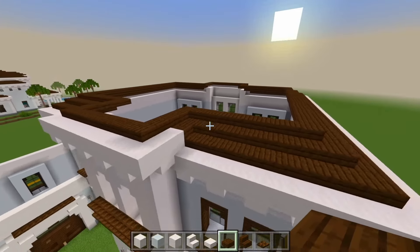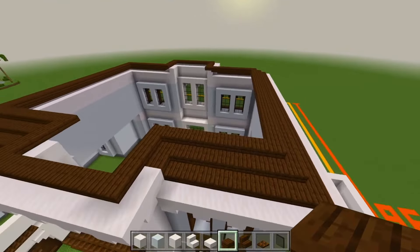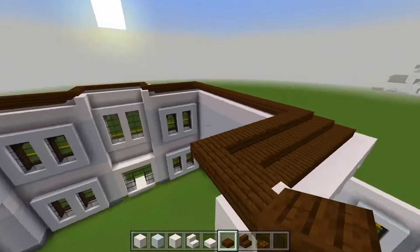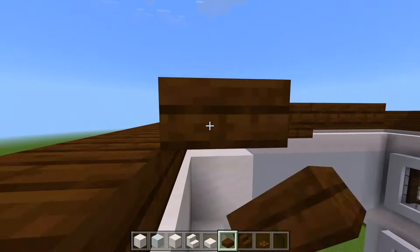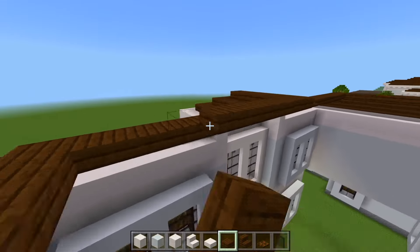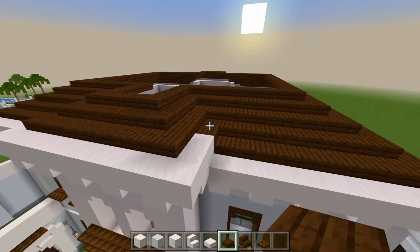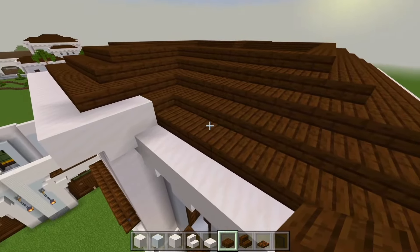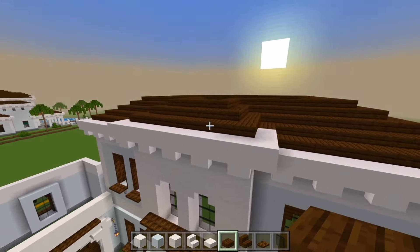So we have the first three layers like that. Looks good — we'll continue on. Let's do two more layers and just follow along the edge of all those dark oak slabs. So now we have a total of five layers here on this lower part and a total of three layers here in the middle where it's a little bit higher.